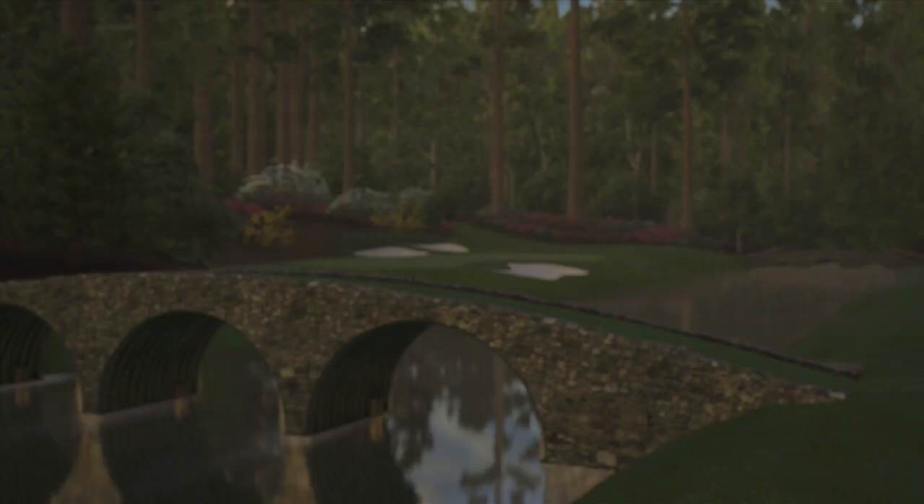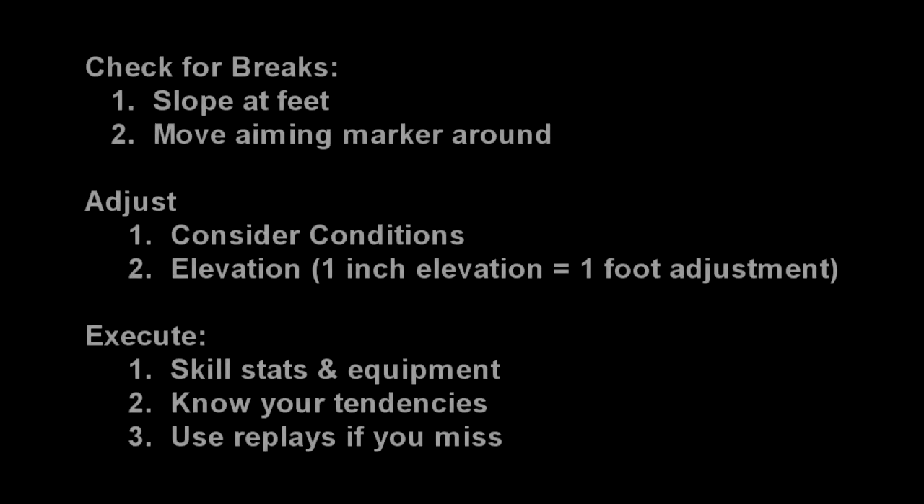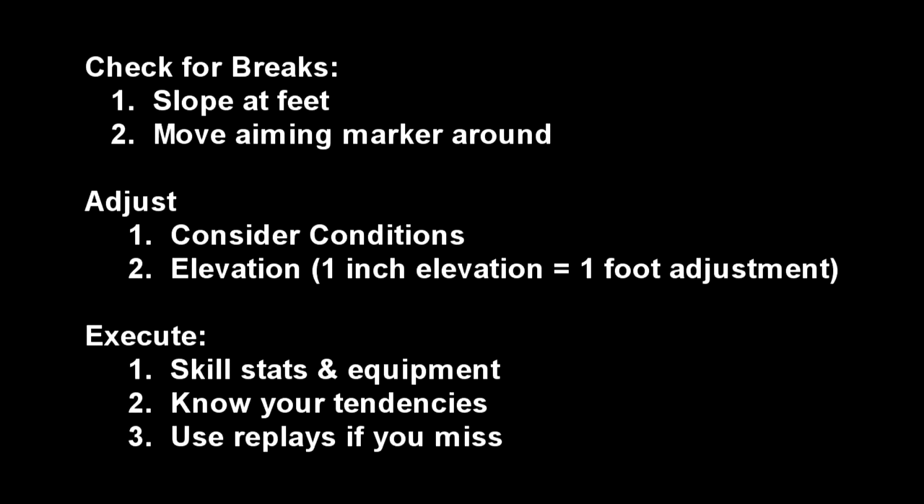Some keys to putting on simulation mode: first, check for the breaks. You want to look at the slope at your feet and also move your aiming marker around — maybe even bring it in halfway and see if there's any undulations going on midway.